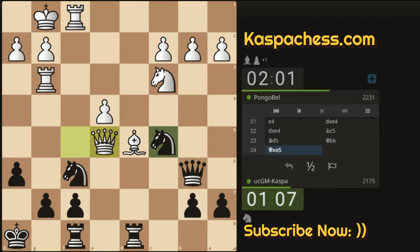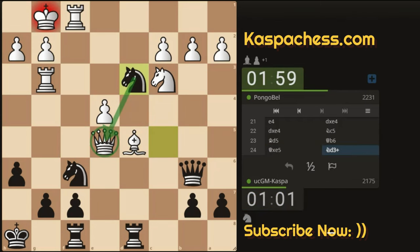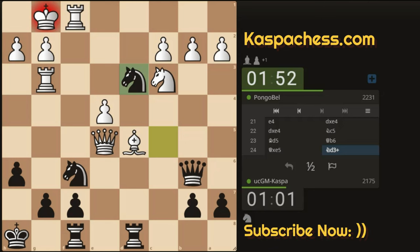There we go — that's what I'm talking about. Queen takes E5 is a blunder because of Knight D3 check — an open check. My Queen is checking White's King, and indirectly I'm attacking the Queen on E5 with my Knight. This is how I win most of my games: I just play chess and wait for my opponent to blunder and make mistakes. Despite violating the opening principles, I still managed to confuse my opponent and end up winning his Queen.